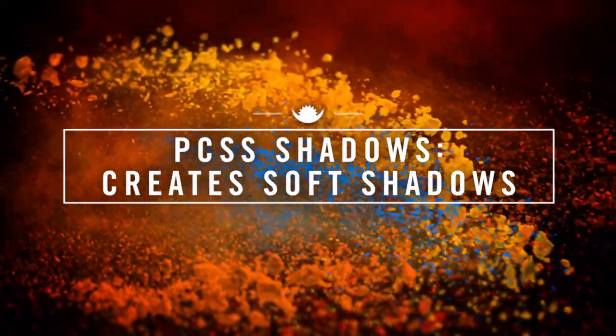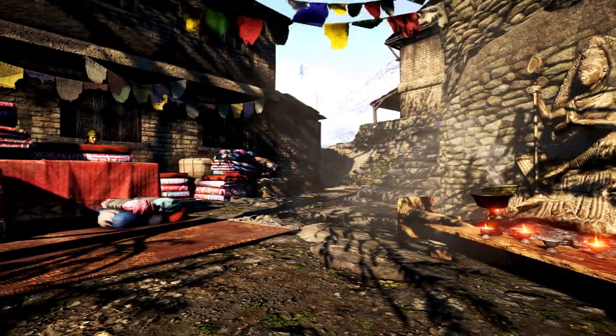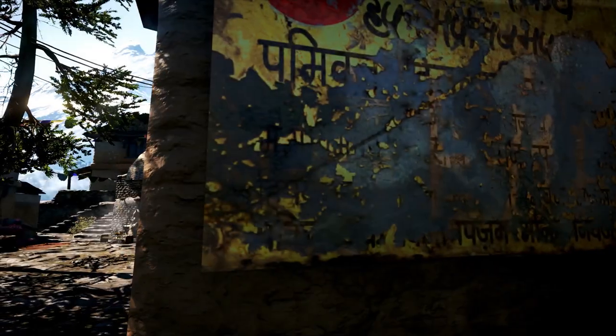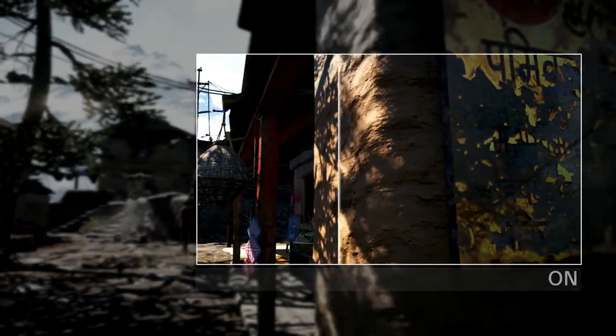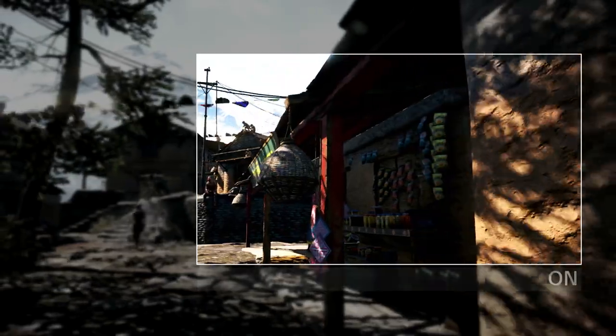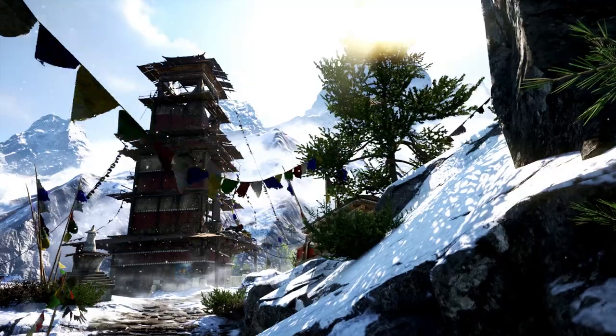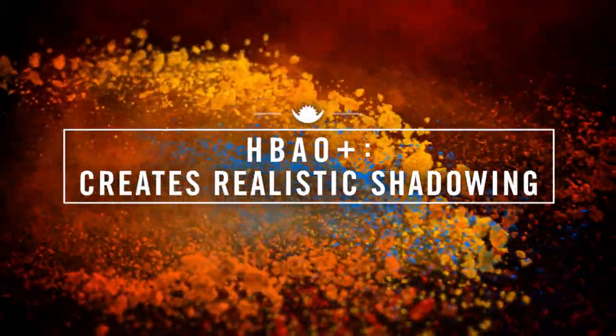PCSS, or Percentage Closer Soft Shadows, are an effective solution for developers wanting to add realistic soft shadows to their games. As in real life, PCSS shadows progressively soften as the distance from the casting object increases, improving realism. PCSS also includes high-quality shadow filtering techniques that reduce the prominence of shadow aliasing.